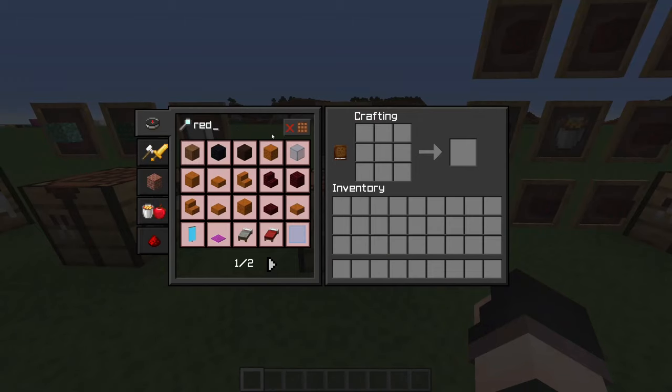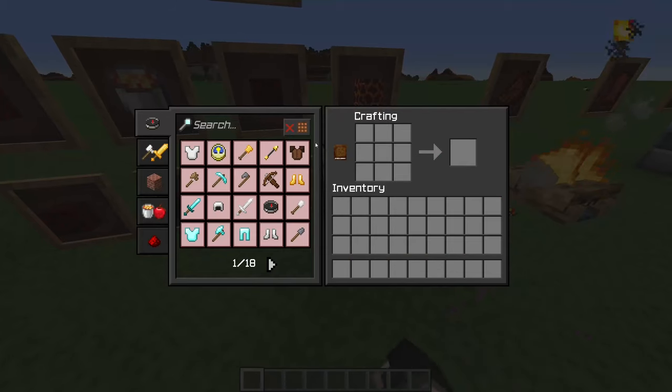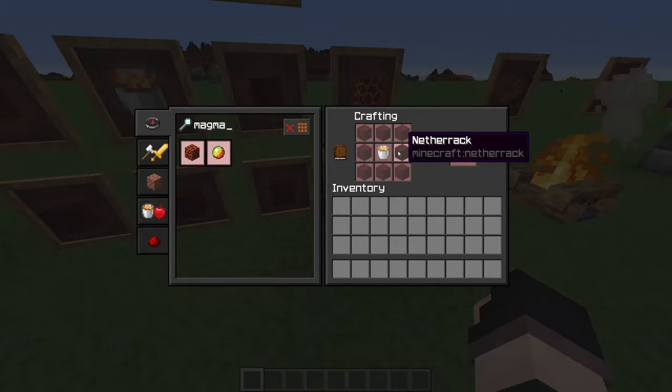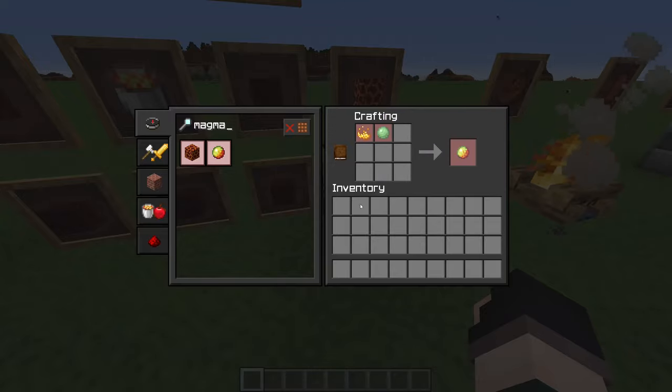We also now have a new recipe for red netherbrick - similar to dark Prismarine, you can craft it out of netherbricks as well as red dye or nether wart. We also have a changed recipe for magma. It's always kind of annoyed me that magma was crafted from magma cream, because I get why they did that, but it was a bit strange. My way of doing it - what I think is a much better way - is to have netherrack crafted with a bucket of lava, plus the regular blaze powder and slime ball recipe.